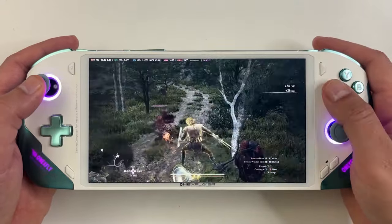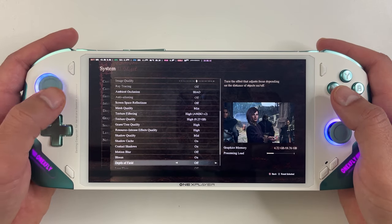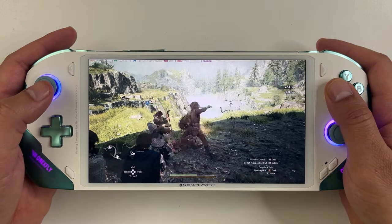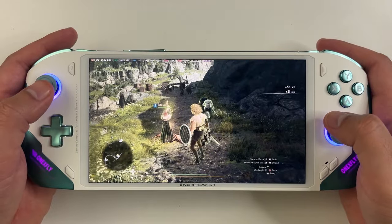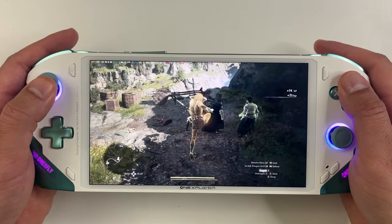I also tried playing at medium settings and turning on all the shadows and higher quality graphic features, and the 1xFly can still handle Dragon's Dogma 2 in the low to mid-20s, with the game looking a lot better with the shadows and reflections. So while the Steam Deck can't handle this game, other more powerful gaming handhelds should be able to.